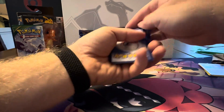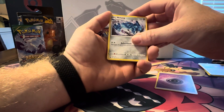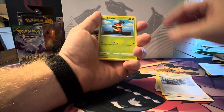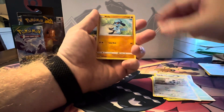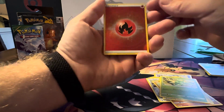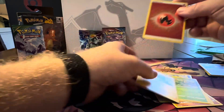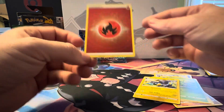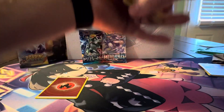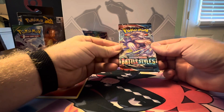Four. Water. Psychic. Tang. Shaman. Relu. Starlus. Ooh! Got the Hollow Energy! Nice! Let's go! Crown Zenith, Battle Styles.